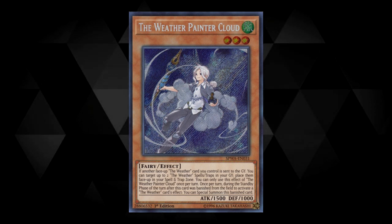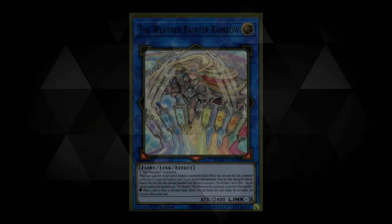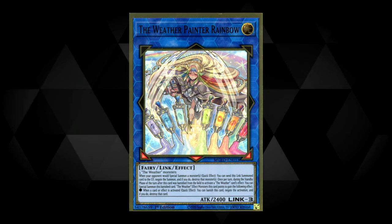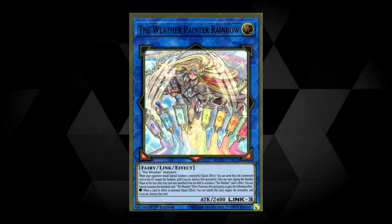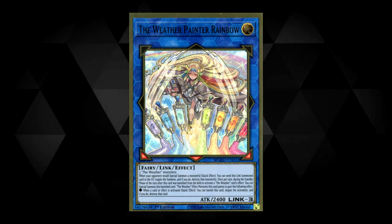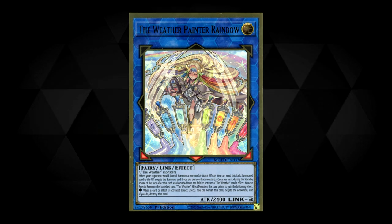Weather Painter Cloud — if another Weather card you control is sent to the graveyard, target up to two Weather spells and traps in your graveyard and place them face-up on the field. This effect is a hard once per turn. Next up is Weather Painter Rainbow, a Link 3 that requires three Weather monsters. Quick effect — when your opponent would special summon a monster, you can send this link summon card to the graveyard to negate and destroy. It also has the summon-back effect, and Weather monsters it points to gain: when a card or effect is activated, quick effect, you can banish this card to negate the activation and destroy it. To clarify, it means the monsters it points to can banish themselves — not this link monster.